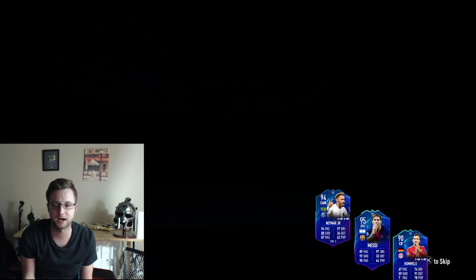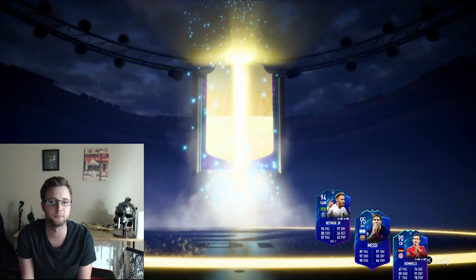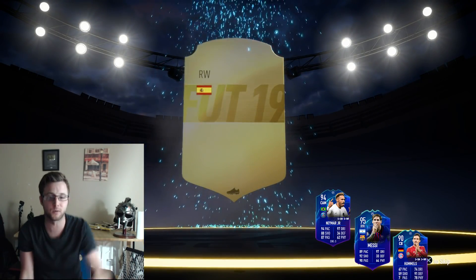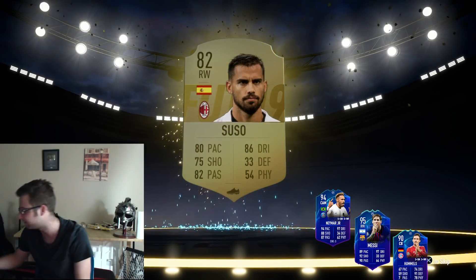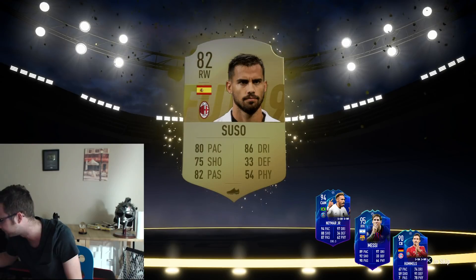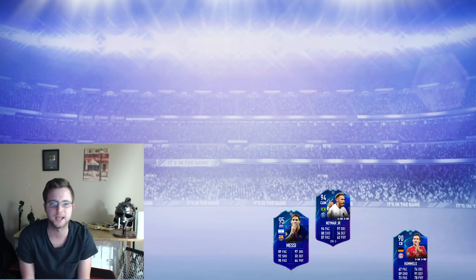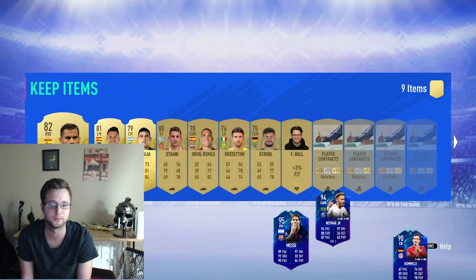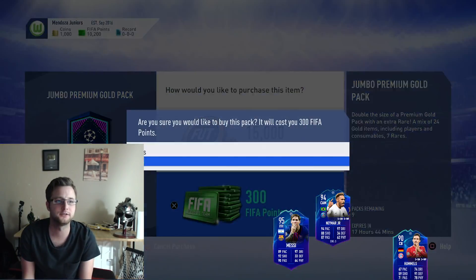Here we go — no boards, and a right winger from AC Milan, Sousa, 82 overall. That gets us to 40 meters for the strikers! We finally take the lead. I'm pretty sure my rules said 82 gets 20 meters, so that checks out.